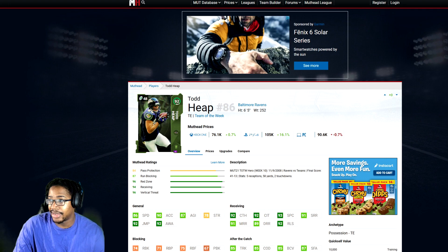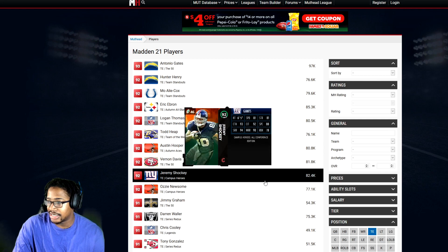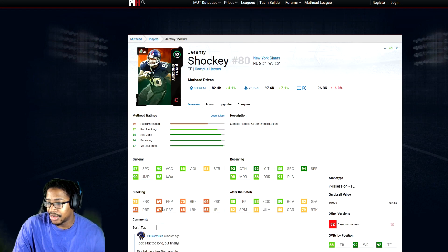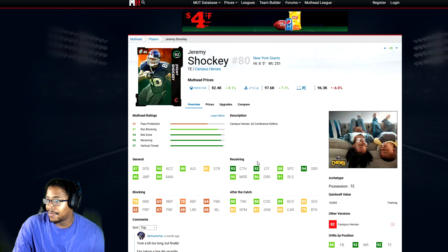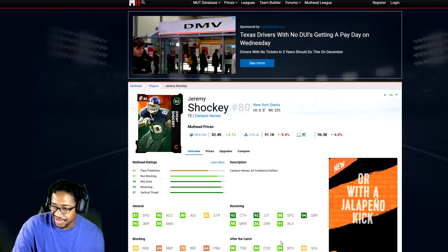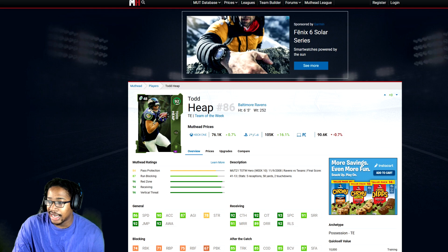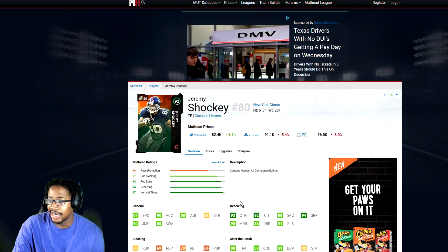Ebron's run block is a 69, so he does not have a power-up either. I'll give you guys a third tight end — Jeremy Shockey, pretty good with 78 run blocking and able to have a speed. I did have Jeremy Shockey. The last tight end — you do need three tight ends. I think Shockey may be your number one choice because he does have good run blocking and great speed. But I think the other tight end probably should end up being your number one. Maybe Ebron number three. Jeremy Shockey gave me problems when I played him, man. 90 medium, 86 deep, 91 release, 94 short — definitely a beast.